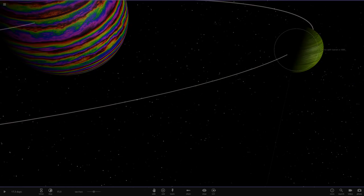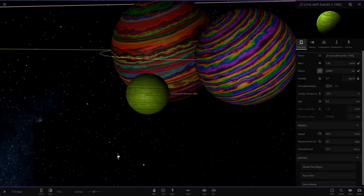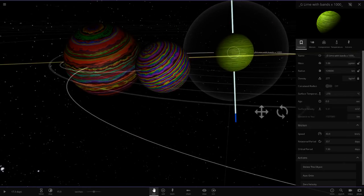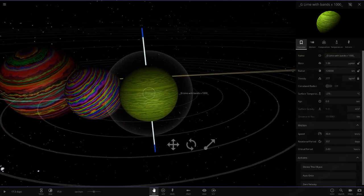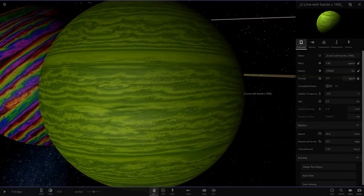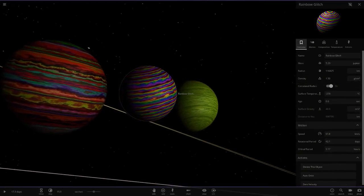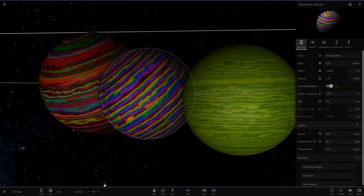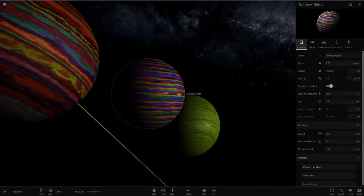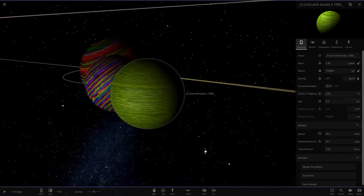No one's gone as far as 10,000 yet, but these gas giants are in the 1,000 area. Before the lime green planets, no planet I saw had rings like this. So this lime green one was the very first of its kind, from what I know. It's pretty cool now that it's a whole new breed of rainbow objects. I think this one's from someone else - I can't remember who, but I know I saw it in the chat.